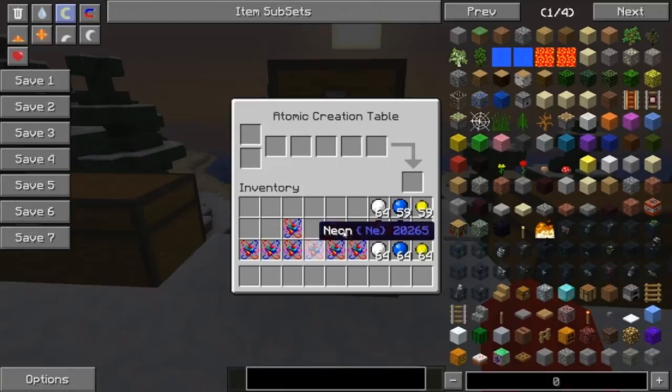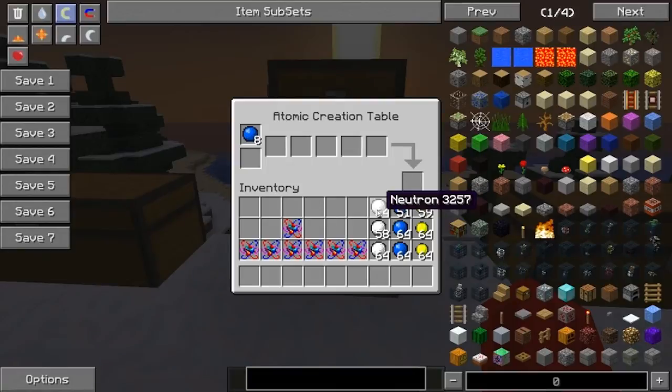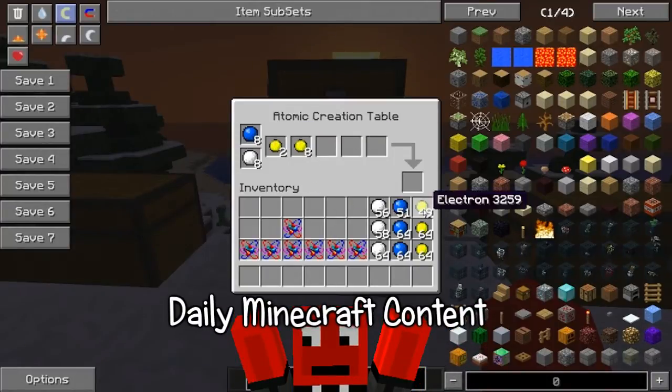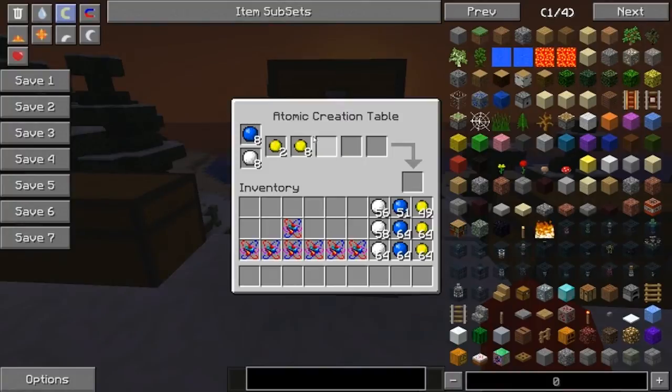Next we have oxygen. To make oxygen you will need eight protons, eight neutrons, and also eight electrons. You can only put two in the first electron slot, then eight in the second slot, and I believe sixteen in the third slot. That is the oxygen.